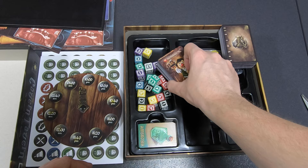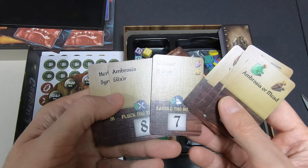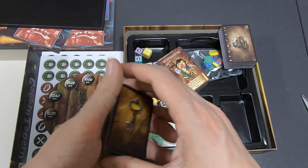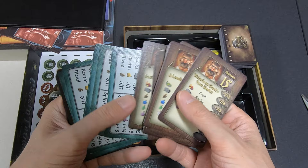Then we have the key cards — Ambrosia, Meat, Food, Elixir, Liqueur, Rocks. Some say things like 'pluck the turkey,' 'polish the weapons,' 'mash the grapes.' I'm not entirely sure what these are, but they're key cards because they all have a key.